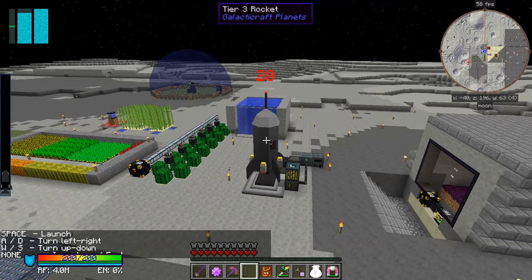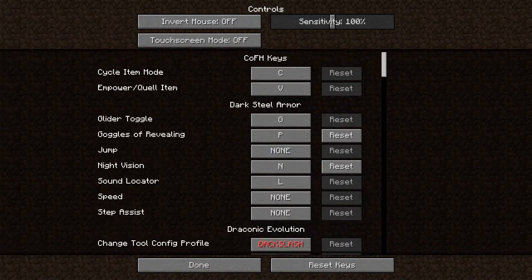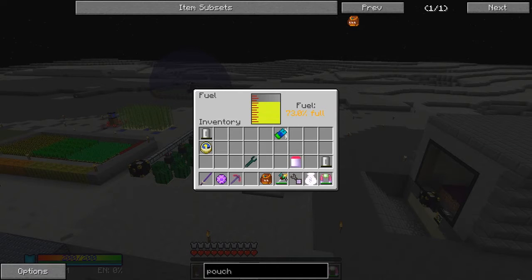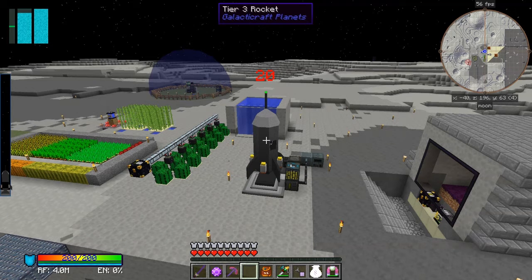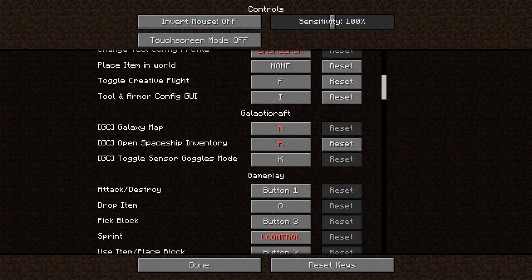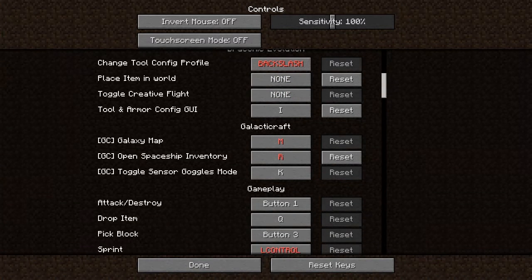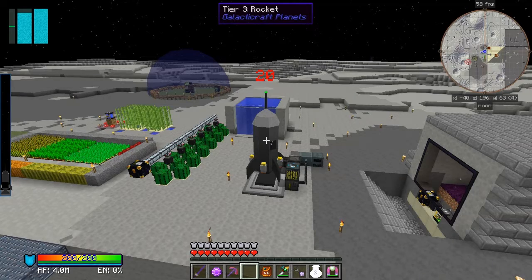F doesn't work anymore because I changed it. Let's press Escape, go to options and controls, and put that back to F - I think the GalactiCraft one was F. There we go - 74.6% full. Let's double check - oh I pressed the wrong button again. Go to options, controls - there was a second F down here that was conflicting - creative flight - we can turn that one off. Okay, ready to take off.